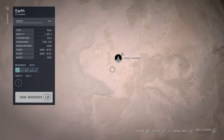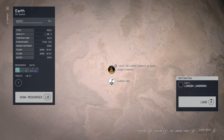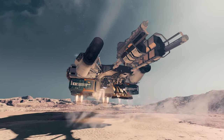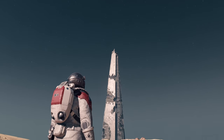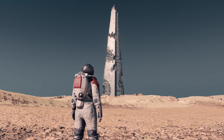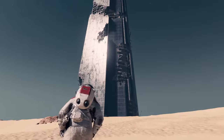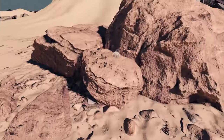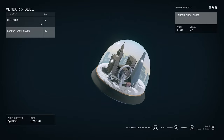Returning to Earth, we can now see that the London landmark is available for landing. Now don't get me wrong, it's still mostly a barren desert, but this time the Shard will appear as a beacon in the devastation. Why the Shard of all buildings is the only one surviving? We'll never know, but for me at least, it's nice to be home. And for all your efforts, you'll even find a snow globe of the location to add to your collection.